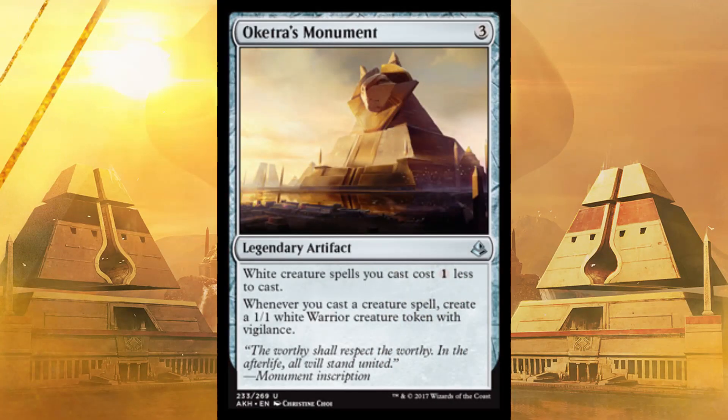Then we got Oketra's Monument — pretty much one of the only monuments I'd bother to put out. Here's the thing: it's colorless, so anybody can throw this in their deck. White creature spells you cast cost one less — whatever, even if you're not running white. But whenever you cast any creature spell — not just white — create a 1/1 white warrior creature token with Vigilance. Every time you get a creature you actually get two creatures. Unlimited tokens, basically. You're gonna have one hell of a board state. Put this in your deck if you draw it — I don't care if you're running white.